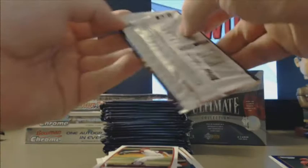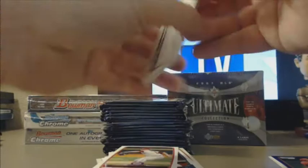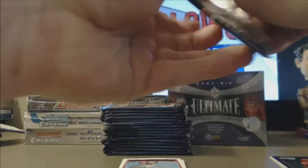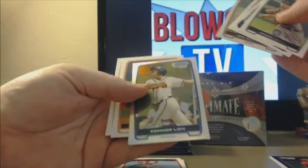Miller Time hit his Superfractor the other day. Bryce Harper paper base. In this break, you get everything — there's no base held back. You get every card. Clayton Henning. Connor Lean Refractor for the Braves.